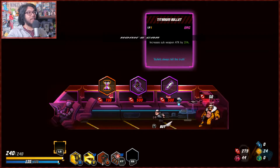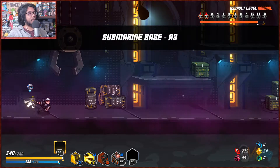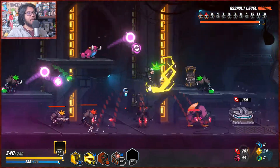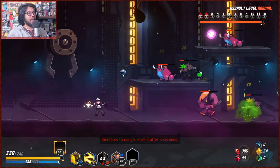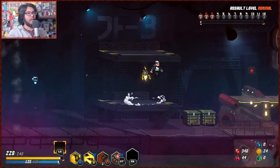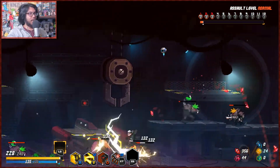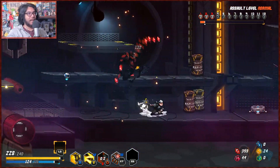Sub weapon 25, main weapon 20, skill — ho ho ho! Oh, I'm doing 20 damage now. It's a lot of money to spend on the artifact upgrades. Maybe we'll try a run where we save up for a crazy cooldown reduction — that 40 cooldown sounds really nice, but then you've got to have the energy to supplement it.